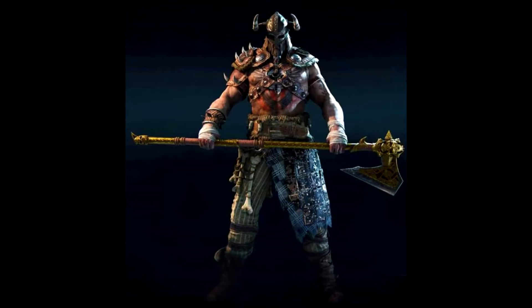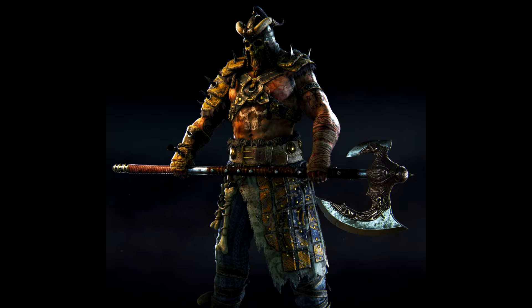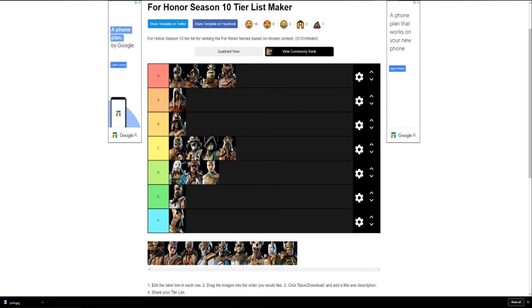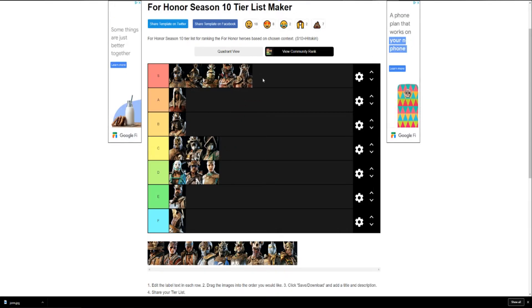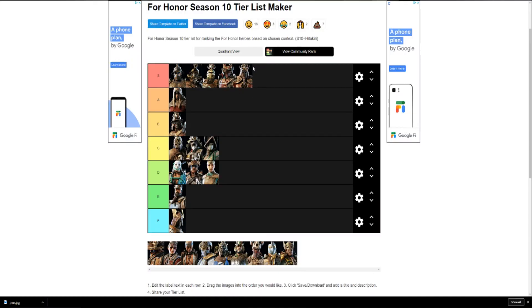Raider is just a mad-looking character — kind of disgusting honestly. All his helmets are meh, nothing really pops or stands out. But we're going ahead and throwing Raider in S tier anyway, because you don't really get to see him — when you're fighting him you're stunned the whole time. So he looks bummy but plays like S tier; that's why he's up there. If you're confused, the comments will explain.